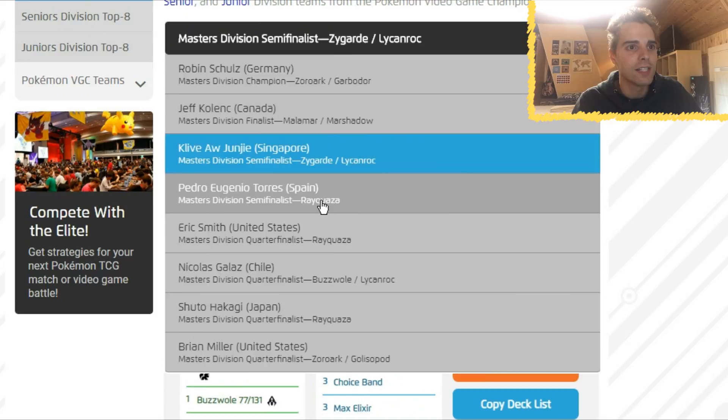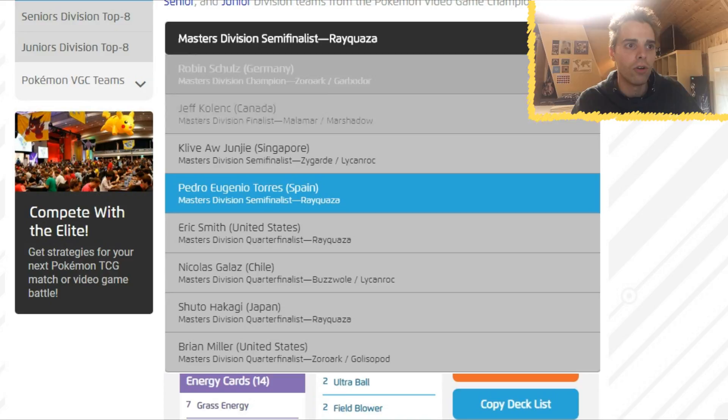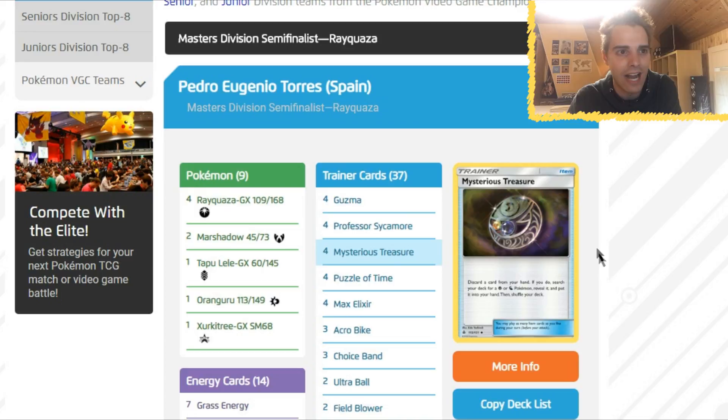Next up, Spain — Pedro Eugino Torres — fourth place. And the one from Singapore was Clive Jumin. The fourth place winning list is Rayquaza. That was a crazy match to watch in the semifinals — Rayquaza did some crazy things where he had three Junk Arms in hand and he had to rely on things without using Tempest GX to get rid of it, and he almost decked out.